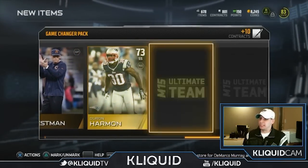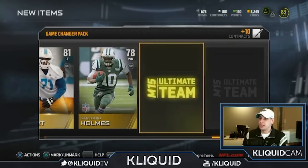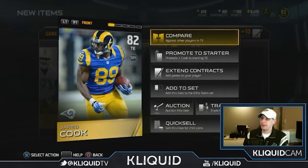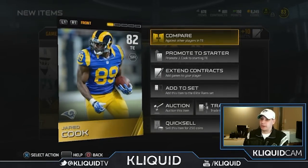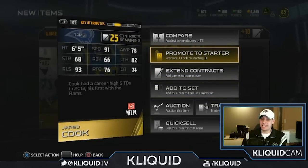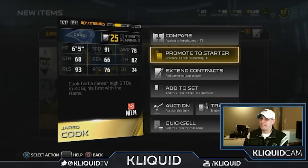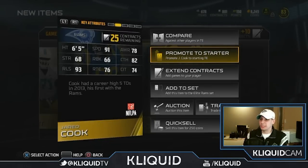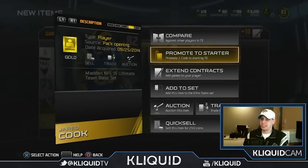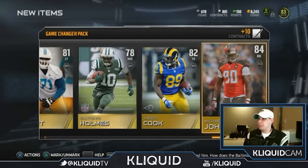I keep getting a lot of safety cards - not that I'm complaining too much. I've already got a Santonio Holmes. Jared Cook - okay, so Jared Cook is a card I might consider using. I may even think about getting rid of my Jordan Cameron. I know Jordan Cameron's a better card overall, but check out this speed - Jared Cook has 91 speed. That is beastly. He's a big dude too at six foot five. Definitely something I'm gonna have to think about, because I'm not used to having a plethora of good tight ends. Last card is Michael Johnson - not too bad.